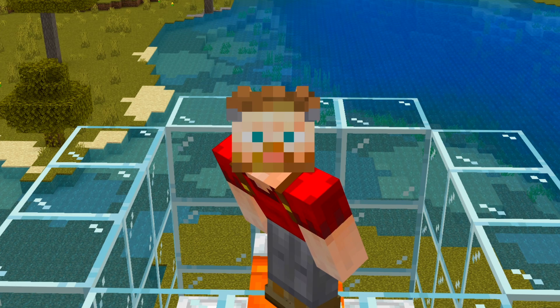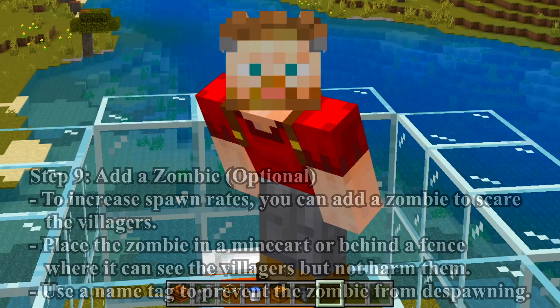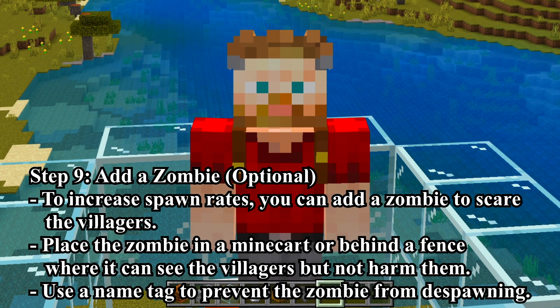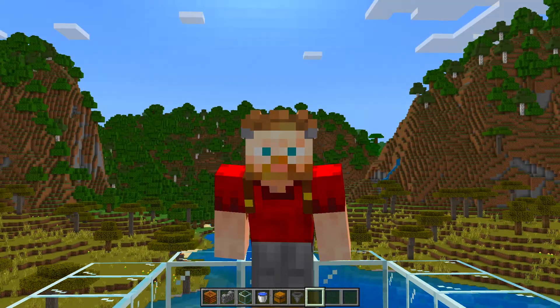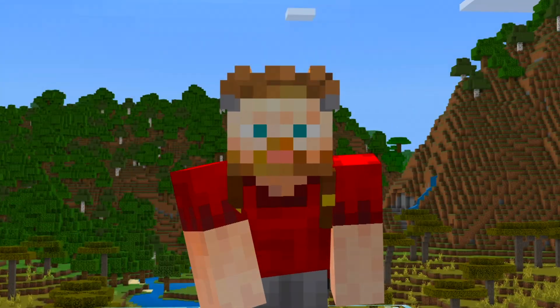Step 9: Add a zombie — listed as optional. To increase spawn rates, you can add a zombie to scare the villagers. Place a zombie in a minecart or behind a fence where it can see the villagers but not harm them, and use a name tag to prevent the zombie from despawning. Because it's optional, we are not going to do it — not even a little bit.